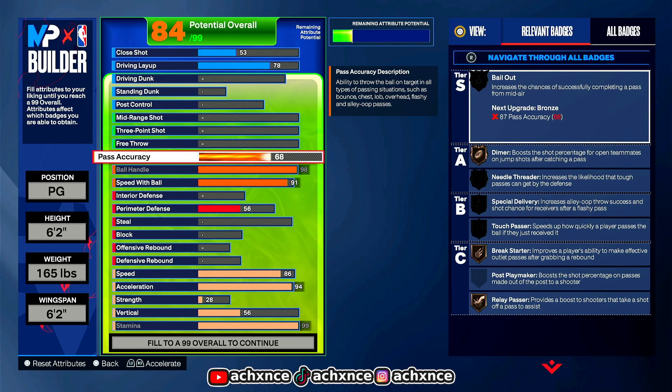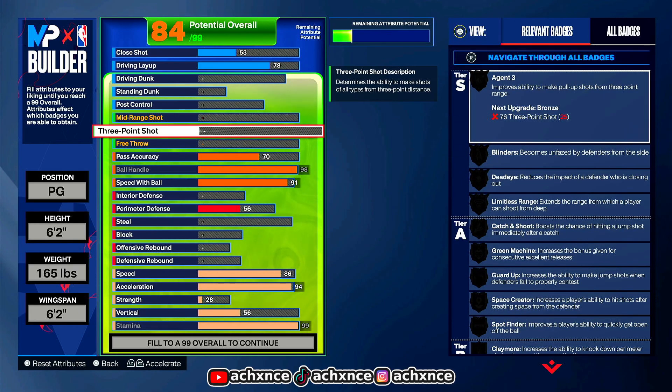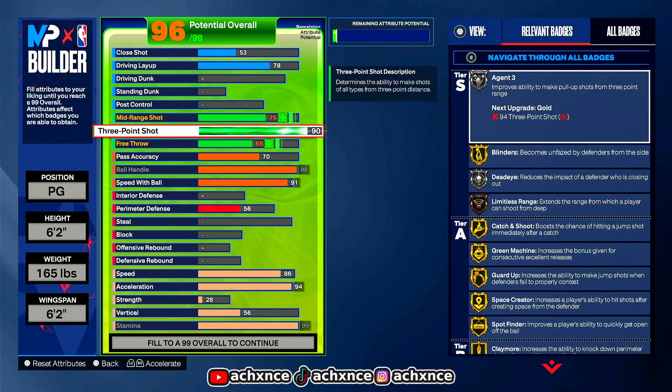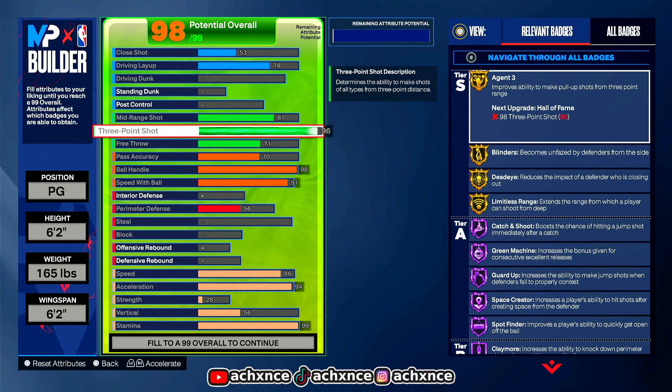91 speed with ball is all you need to get speed booster on Hall of Fame — that's basically quick first step. If you don't know what quick first step is, it's when you do a speed boost or a regular crossover and you get a burst of speed out of nowhere. The higher the tier of the badge, the more explosive you're going to be on the court. So whether you're a small guard or a tall guard, you want that badge as high as you can get it. Your pass accuracy I maxed out at 70, because to get Bail Out this year you need at least an 87 or 89 pass accuracy — and I feel like that's way too many attribute points to waste. So I just went 70. This year you can't really just go up for layups and throw it out unless you're a pure playmaker.